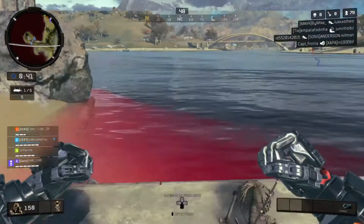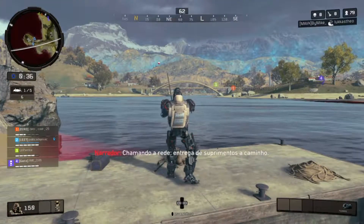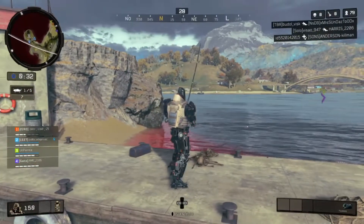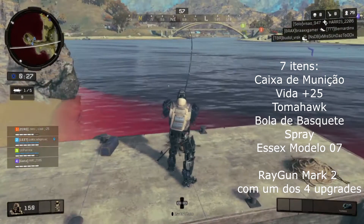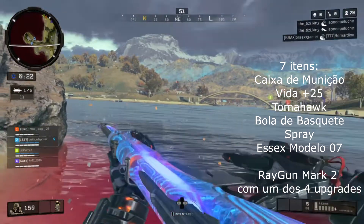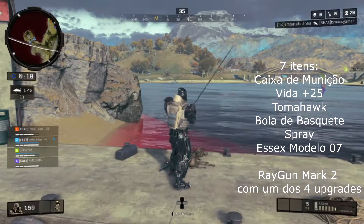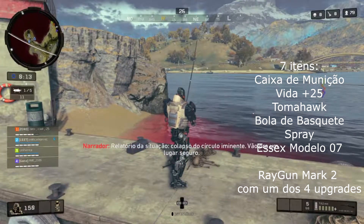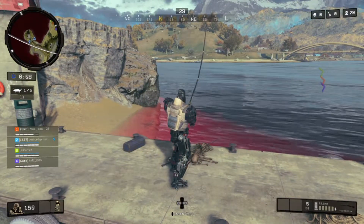Vocês vão ter que pescar mais ou menos umas 12 vezes aí. Pode ser que venha a Ray Gun, pode ser mais vezes. Só que essa Ray Gun ela é boa, tá? Que é a com upgrade lá da Alpha Omega. Os itens que podem aparecer são 7, sendo eles: caixa de munição, aquelas vidas branquinhas que dá mais 25, o Tomahawk, bola de basquete, spray, esse Sexto Modelo 7 que é aquela arma ruim, e o Ray Gun Mark 2 com um dos 4 upgrades que tem lá na fase de zumbi.